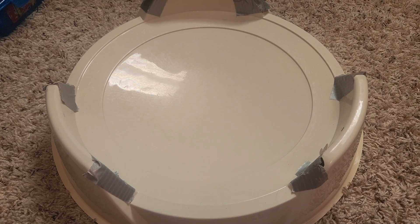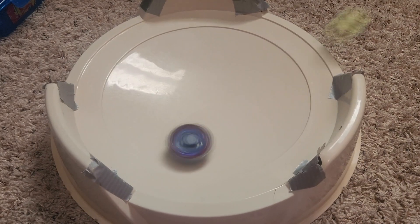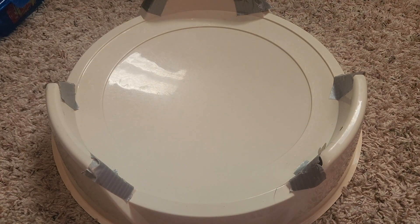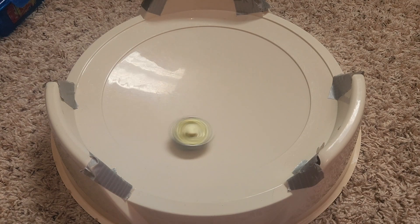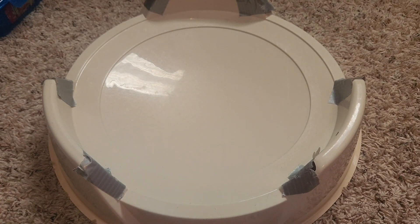For our final match we have Ray Gill versus Big Bang Gill. A flying knockout for Big Bang Gill in round one, and another flying knockout in round two. Big Bang Gill takes it 2-0 — that was quick. Let's do one more round just to be sure.